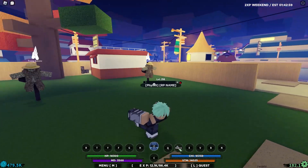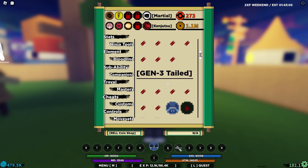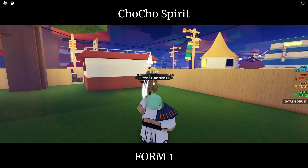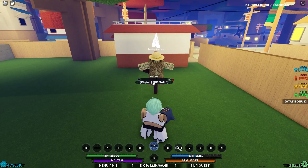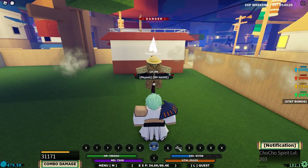Alright guys, we have finally reached level 200, and our Chocho Gen 3 Spirit - if you go in Sub Abilities and we go down, there we go - it's level 200 on the Chocho Spirit. So we can finally unlock mode 2. And with that, we've actually reached level 316 on our normal level. I forgot to showcase the normal moves for this. So if we press the Z spec, look at that - it's like a beast bomb and it's absolutely amazing.